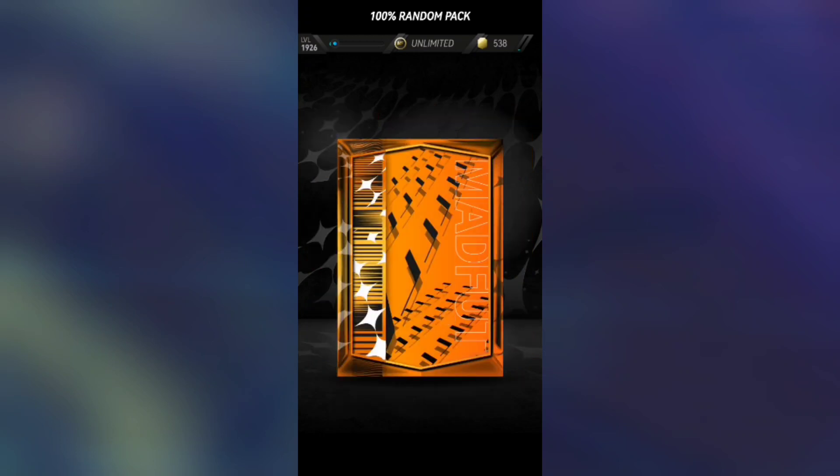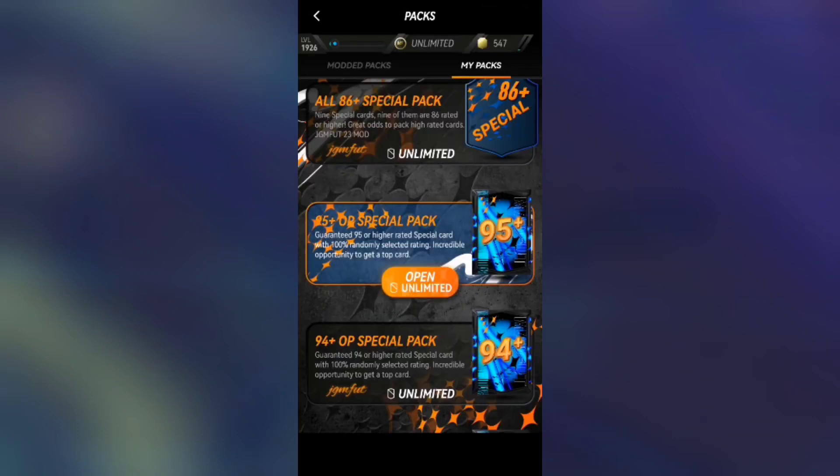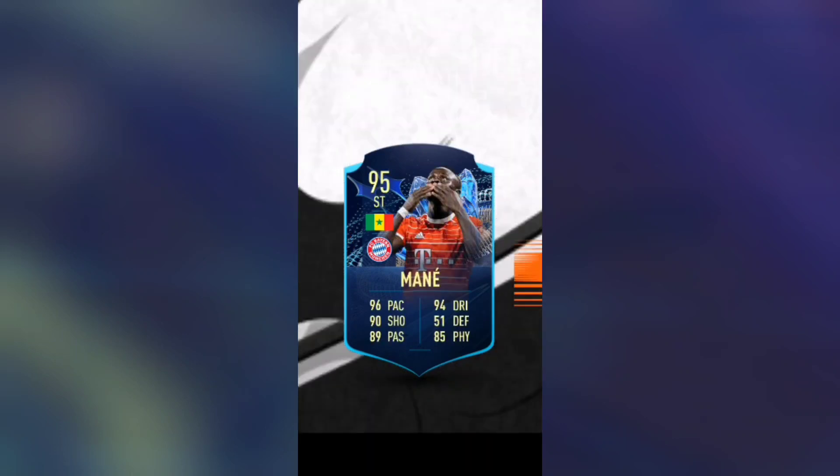Who doesn't love random packs? Let's open one more — it's a Level Up card, Donyell Malen, left winger, 91-rated. Pretty cool stats actually. One more to end on a banger: a 95-plus OP Special Pack — it's a nominee, 95-rated Sadio Mane.